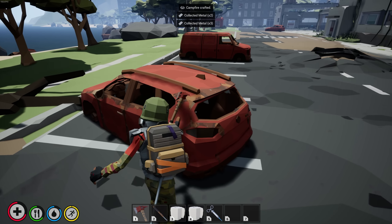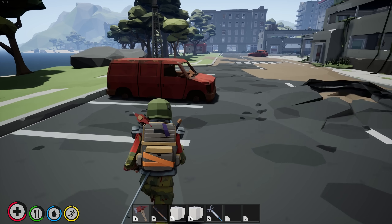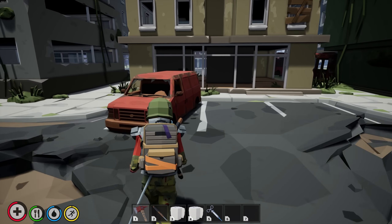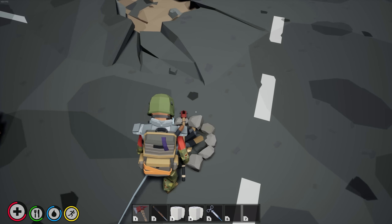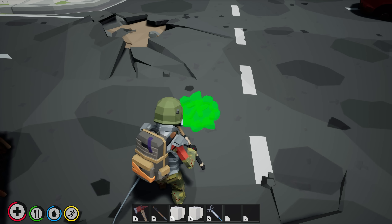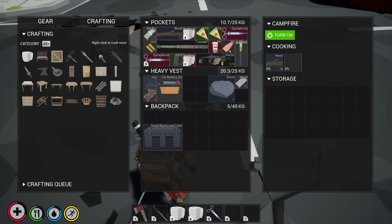We can make a workbench — maybe that'll allow us to make nails. I probably need to figure out where to get iron from — probably from cars. Let's try this. Oh there we go, yes — metal! Although it seems to be kind of a finite resource, I'm not getting any more out of that. I seem to have gotten a lot more out of that van. Oh hello there, workbench — that just popped out.